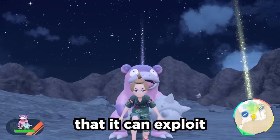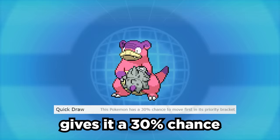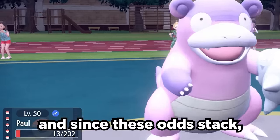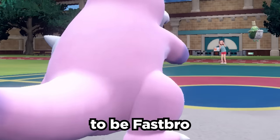Galarian Slowbro has an insane strategy it can exploit to be super annoying to play against. Its ability Quick Draw gives it a 30% chance to move first with attacking moves. We throw in the Quick Claw item, which gives the user a 20% chance to move first. And since these odds stack, Galarian Slowbro has a 50% coin flip chance to be fast.